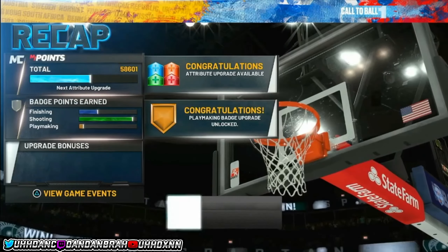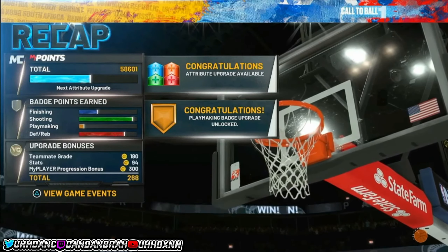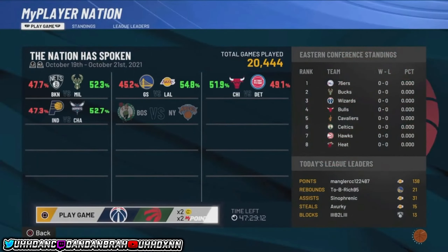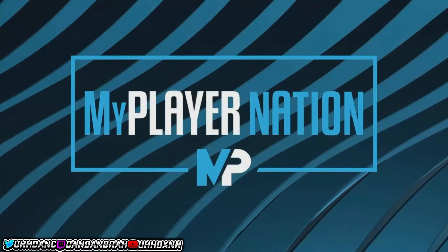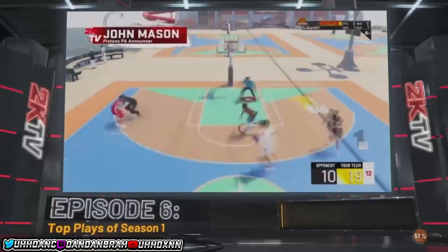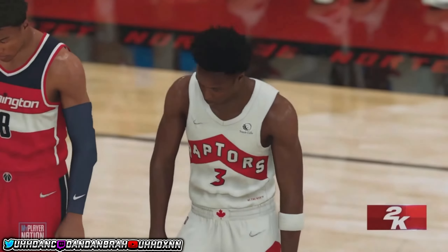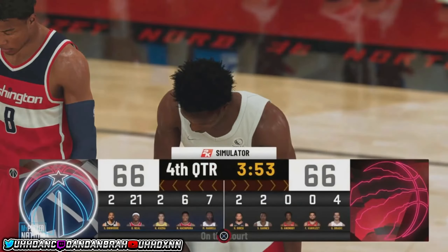When doing this glitch on a player that you've already made that's in the NBA, go to your MyPlayer Nation tab and see if you have a MyPlayer Nation game available. If you do, go ahead and play that game, get through it, and get as much badge progression as you can.